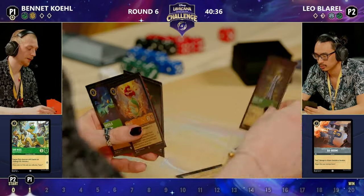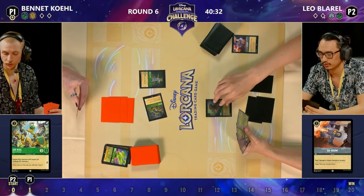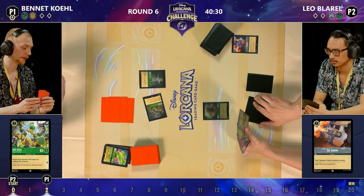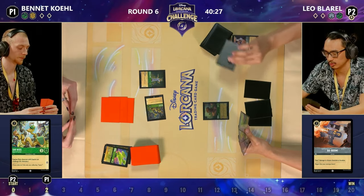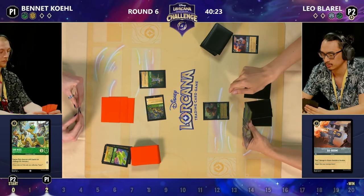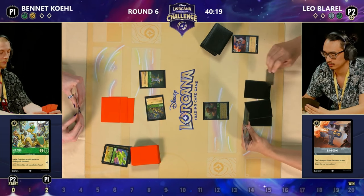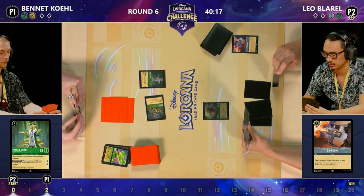I think the longer the game goes on, it benefits Bennett more if he can build up to that Under the Sea, which will probably take out nearly all of Leo's board — especially if combined with Keeda or Painting the Roses Red. My favorite card in the game? I think it's got to go to Prince John. This card is tremendous.